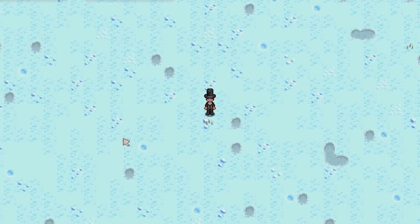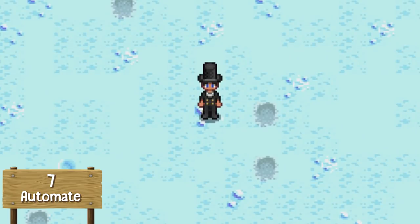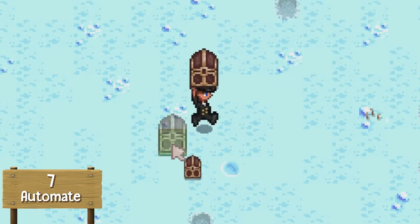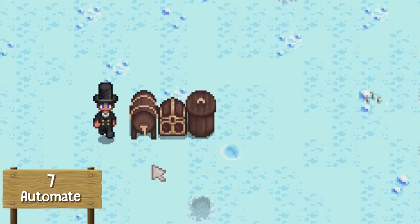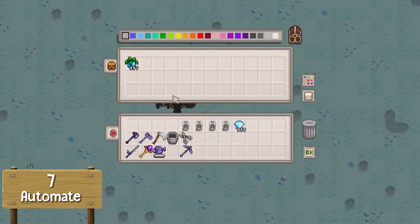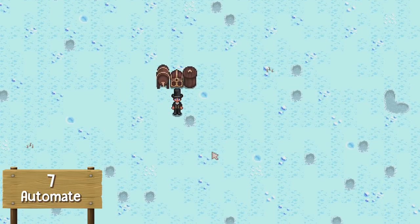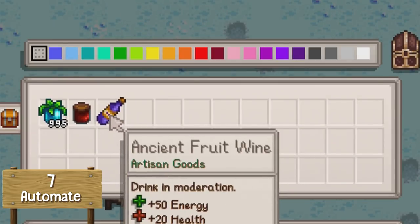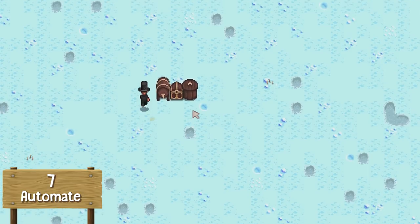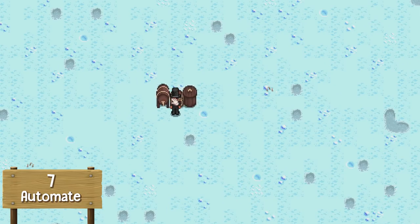Jumping in at number 7, this is a mod called Automate. It lets you place a chest next to a machine such as a furnace or a crystallarium, and the machine will automatically pull raw items from the chest and push processed items into it. You can connect multiple machines to create factories. We fill a chest with ancient fruits, place a preserved jar and a keg next to it, and it immediately starts processing — taking two ancient fruits and placing them into the machines automatically. Ancient fruit jelly and ancient fruit wine go straight back into the chest. I love this mod.